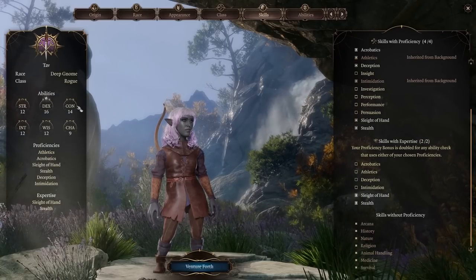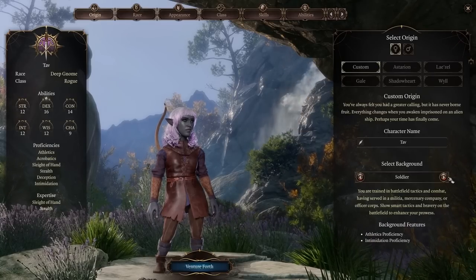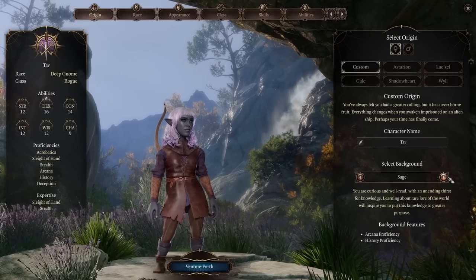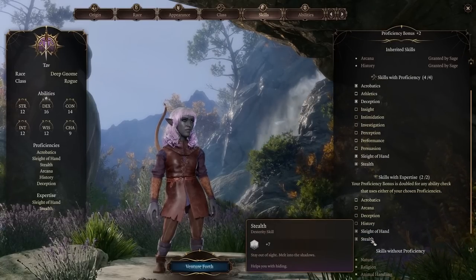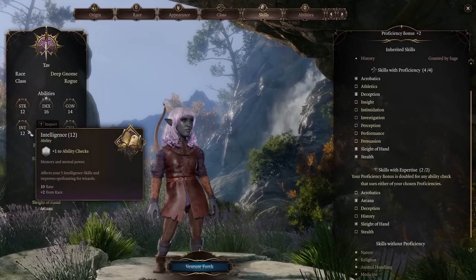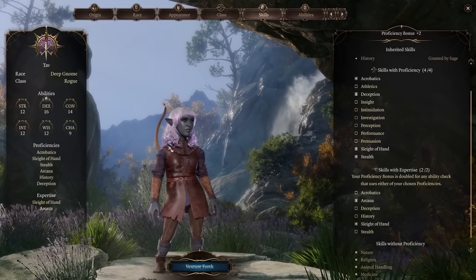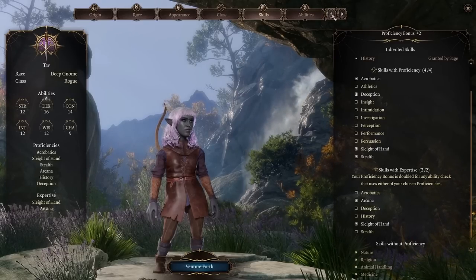Rogues, even without massive Intelligence, can excel at knowledge checks. For example, pick the Sage background and give yourself expertise in Arcana. It reaches plus 5 at level one — other classes would need 16 Intelligence to match that. The Rogue is the way to go if you want to be good at Arcana without investing everything into Intelligence. Bards can do something similar with expertise, but that's for another video.